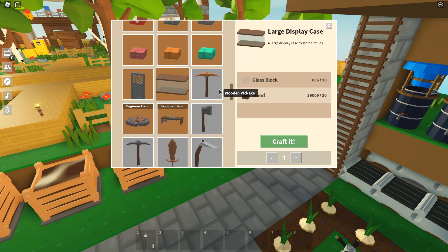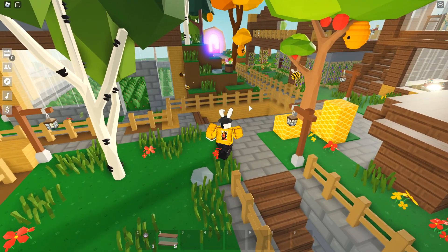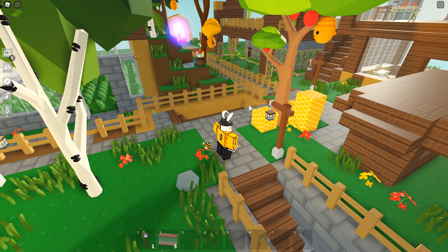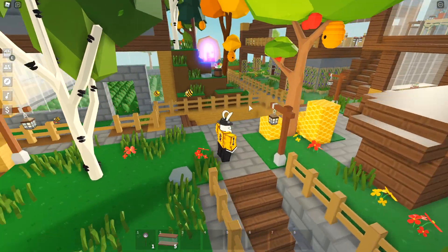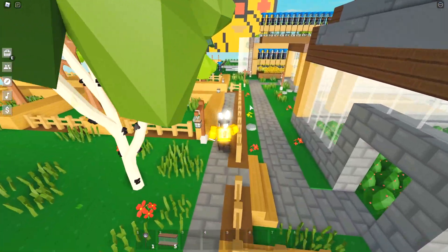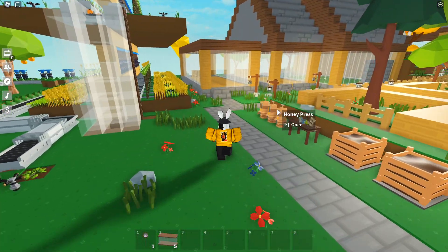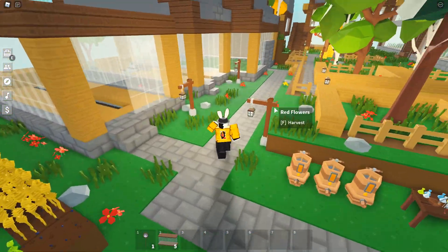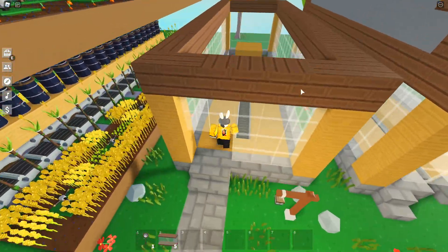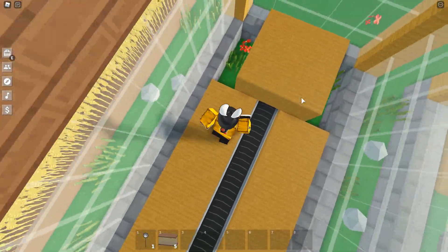Right here we have the large display case - a display case to store fireflies. I'm going to make five of these. My only problem is why would I want to catch my bees if I want them making honey for me, unless the bees will continue to regenerate no matter what. The next million dollar question is where exactly am I going to put these display cases.